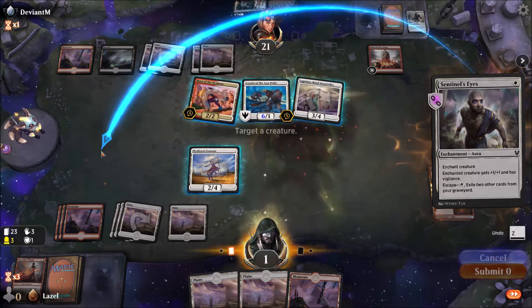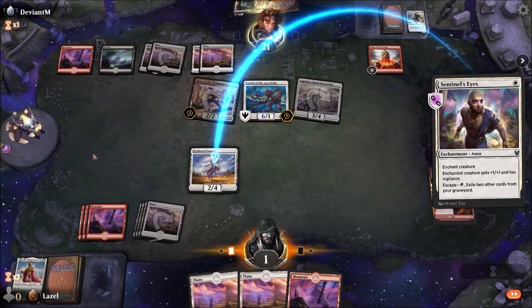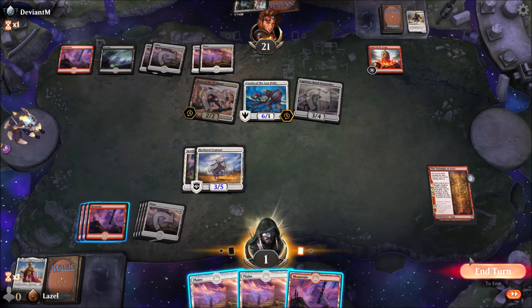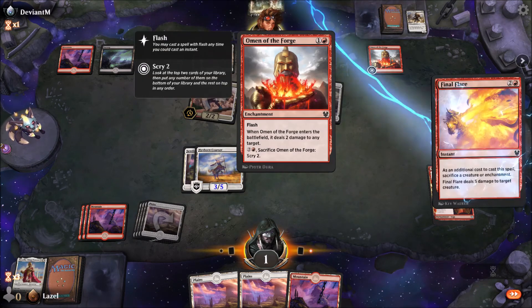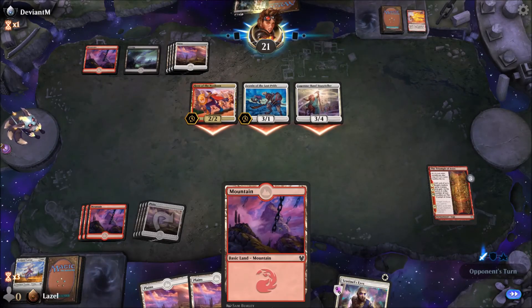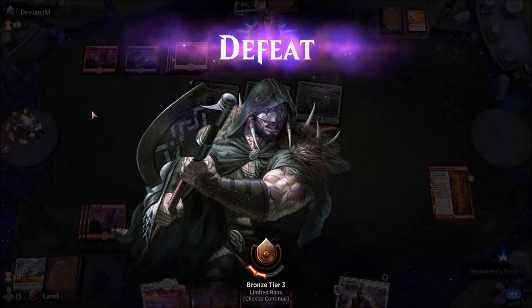Sadly, I drew so many lands. He could have sacrificed his enchantment way earlier. Nice game. Sadly we drew so many lands. But still, this draft turned out better than it began because we got 2 more wins. So it's still okay.